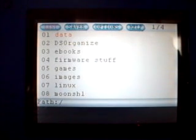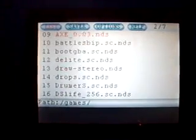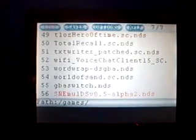Hi, Dan the Man here again, once again demoing SNEMOLDS. I just recently figured out that my camera had this macro feature that lets me actually get good close-up shots, and I'm feeling stupid for not having used it for my other videos. This time I'm using the newest 0.5 Alpha 2 version. Supposedly it fixes some of the issues that were created in the first Alpha version.